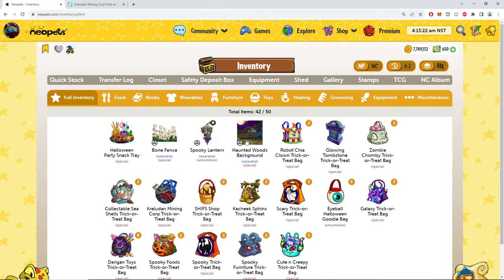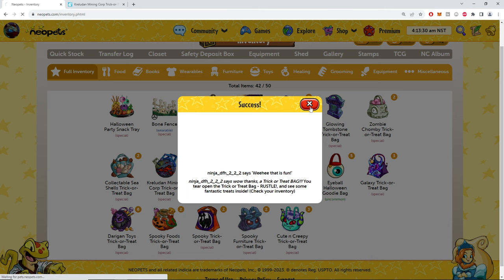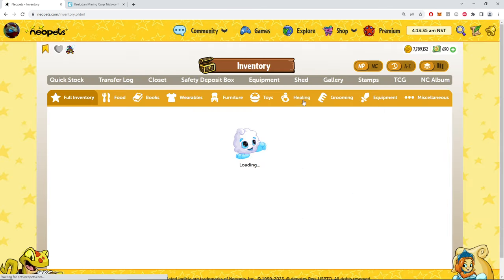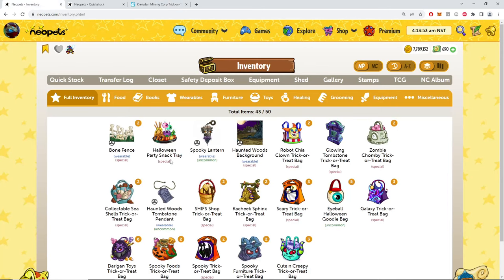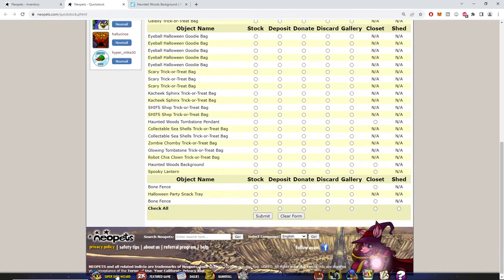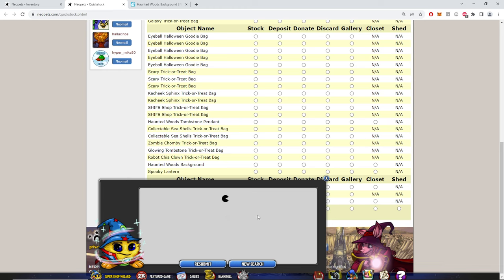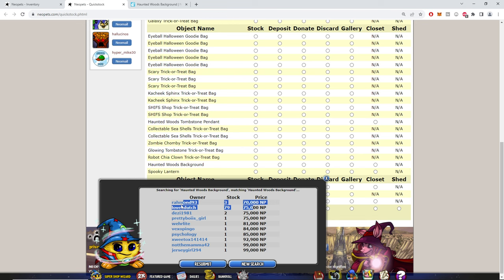Obviously because of the recent goodie bags I'm just super curious about what this bottom tier is, because I've seen the maraquan petpet paintbrush literally go to being worth kindling. Let's open these three and go from there. Cash money — that's the inflated background! What's wild is the bone fence and the snack tray — we got one in every single one of those three. That's crazy. And we got the background too. What's this actually worth? I'm onto you, Neopets. I'm onto your little game. 70k.